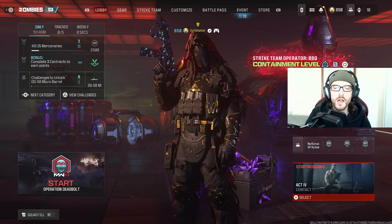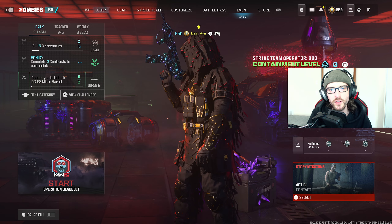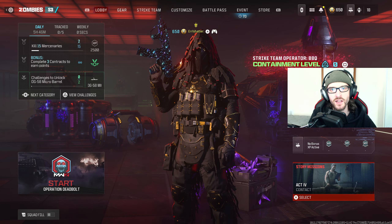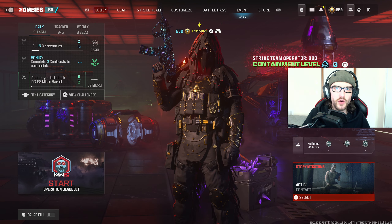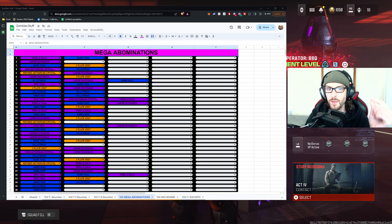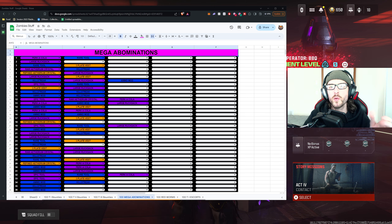I am planning on completing 100 tier 3 bounties as well, but I'm waiting for the new mid-season update to get the increased stash size. I actually have an easier time getting into tier 3 bounties and completing them. Today we're talking about our mega abomination results. If you're not excited about data-driven informational videos this probably isn't for you, but if you liked the previous ones this will be along the same lines. I'll revisit this alongside tier 3 contracts since mega abominations are found in the high threat zone.